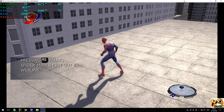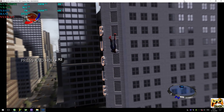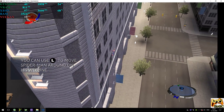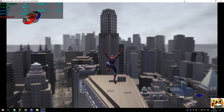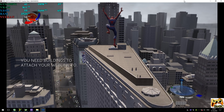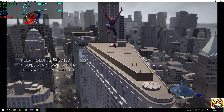Pressing the swing button will shoot out a web line that you can swing from. Then, hold down on the swing button to hold onto your web line. Now the trick with swinging is that you need something to swing from — you can't just swing from empty space. You're not that good yet. So make sure that there's a building or something nearby when you want to swing. Got it? Good.